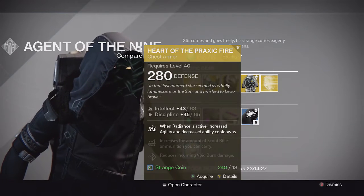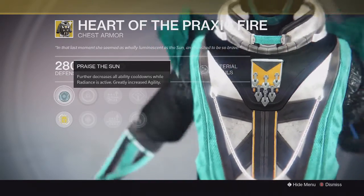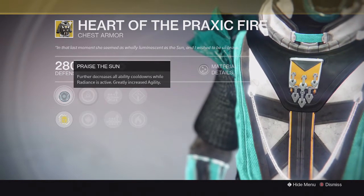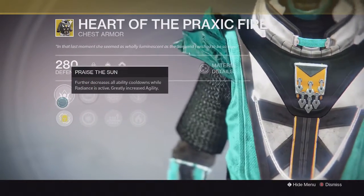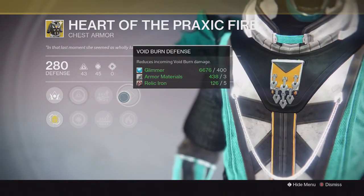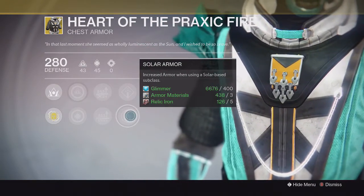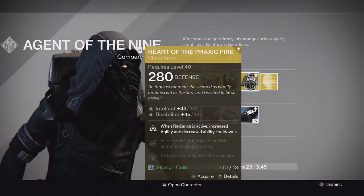For the Warlock we have the Heart of Praxic Fire, one of the best year one warlock exotics. It has intellect and discipline. The special perk further decreases all ability cooldowns while Radiance is active, and they also added increased agility while in Radiance, giving you more speed while throwing grenades and meleeing. It also has scout rifle ammo, shotgun ammo to carry more, reduced incoming void damage, and more armor when using a solar subclass — your Sunsinger. This is one of the best year one exotics and I'd recommend picking it up.